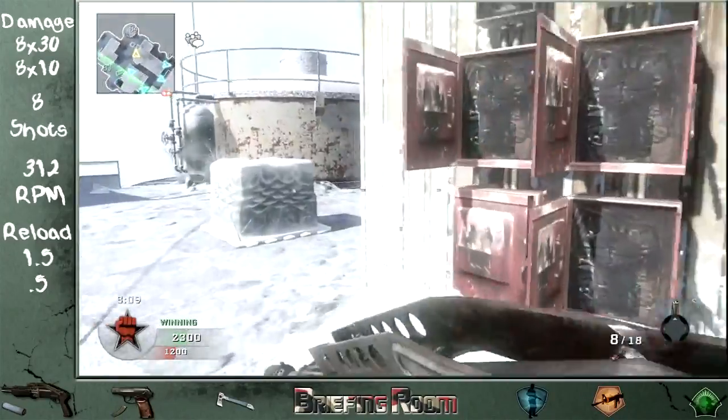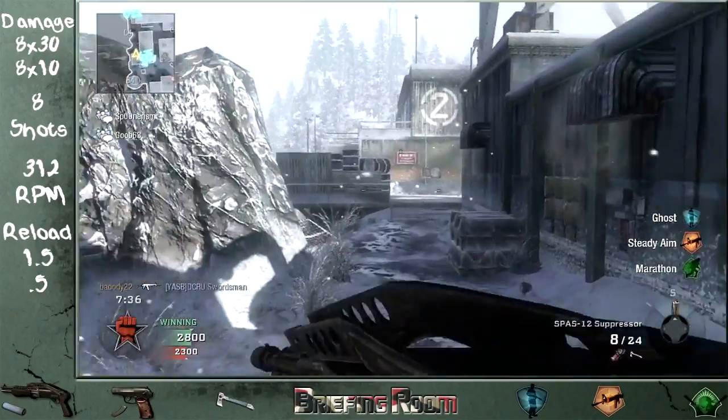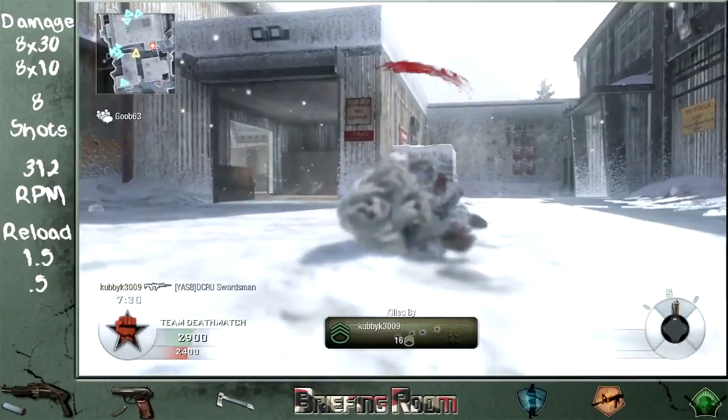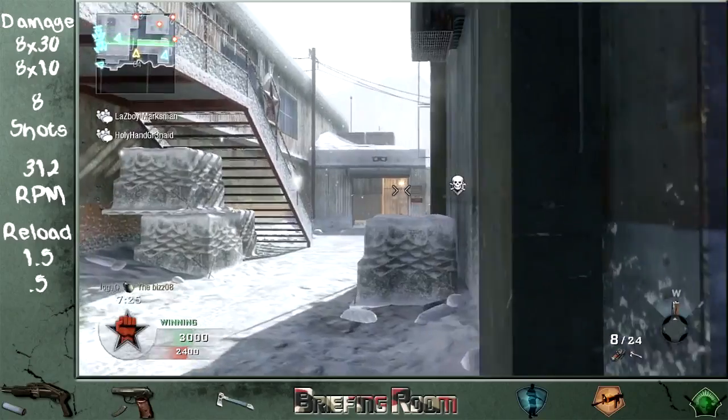A little known fact about this weapon is that the Spaz-12 suffers no damage falloff whatsoever from using the suppressor. You will not see your shots do less damage at closer ranges. It's really nothing but a bonus.